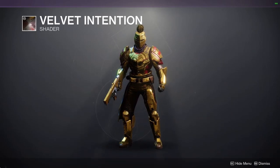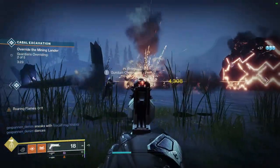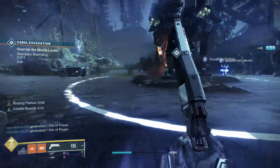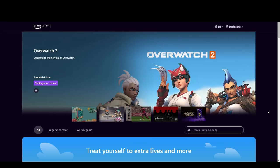Anything that's not a metal surface will get the velvet color applied predominantly. This look is a bit over the top for me, but nonetheless it's another shader in my collection. All you have to do is have an Amazon/Twitch Prime account, link it to your Bungie account and head over to the Prime Gaming homepage — link will be in the description as well.